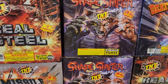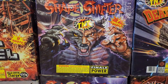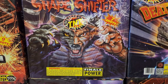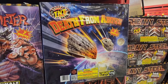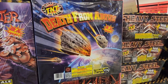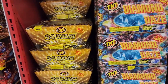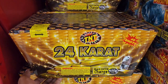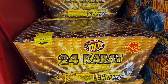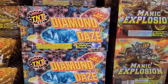Real Steel. Up next we got Shape Shifter — the graphics on this look pretty darn good. Next up we got one from above — we can see an asteroid heading towards Earth, this should be crazy. Love the graphics on these. Over here we got 24 Carat, which is a 49-shot cake — probably not a zipper cake but more than likely an angled cake, 500 gram. Up next we got a 20-shot Diamond Days.